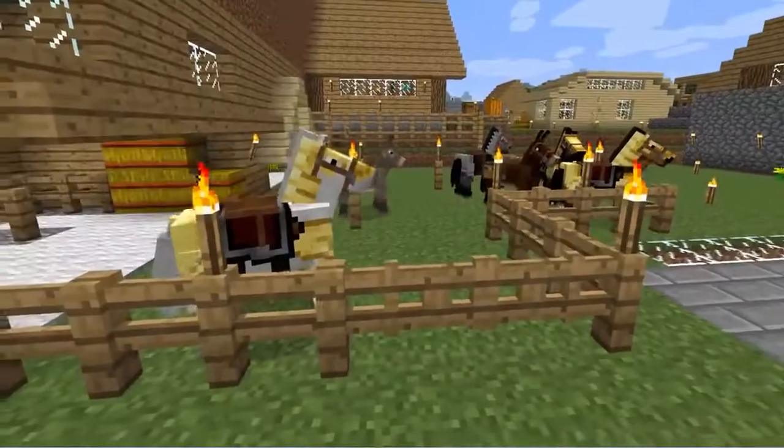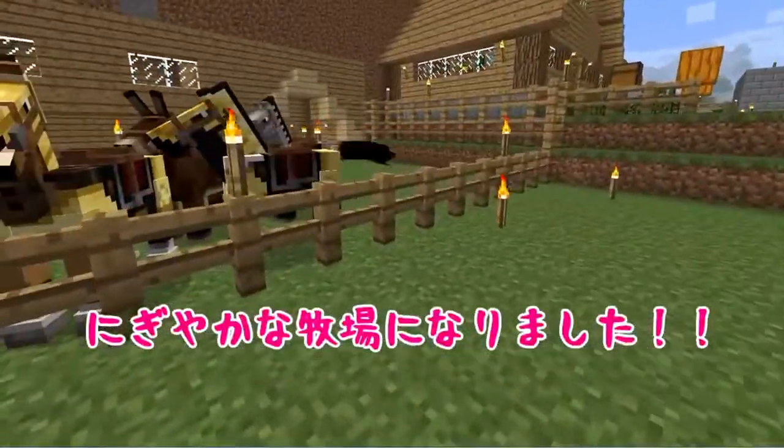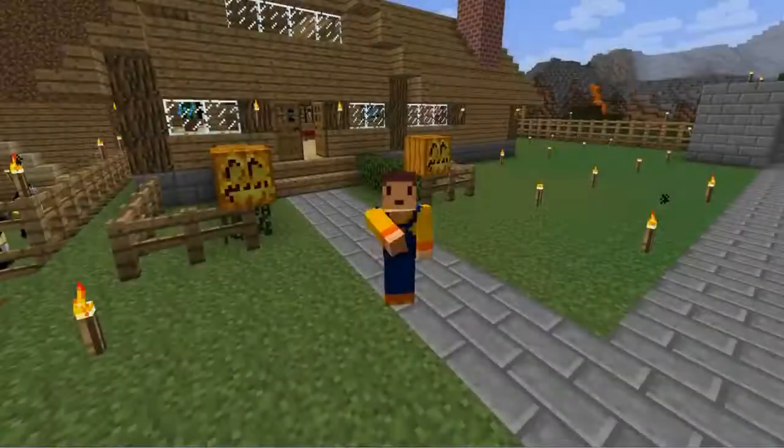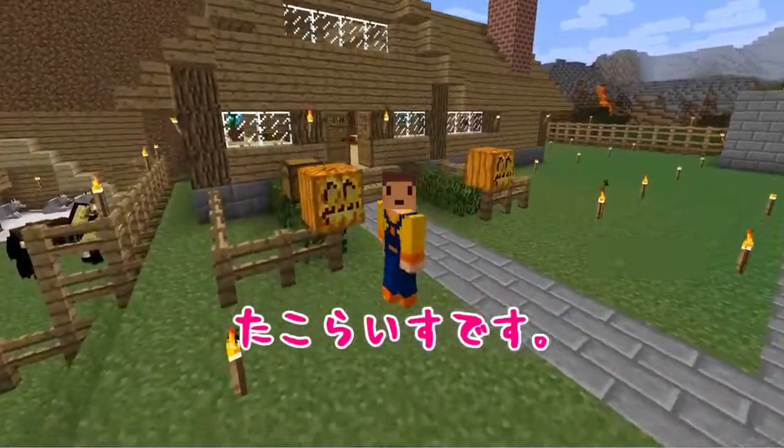これで村の馬たちはみんな鎧を来ていますねー。なんか、牛柄野郎がどれだかわかりにくいねー。牛柄野郎は鎧、いらないかもしれないですねー。賑やかな牧場になりましたー。どうも、こんにちは、こんばんは、たこライスです。